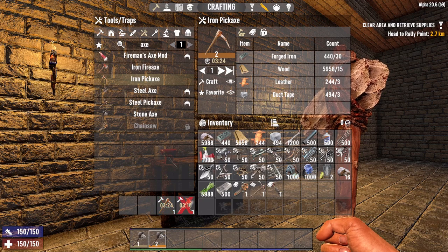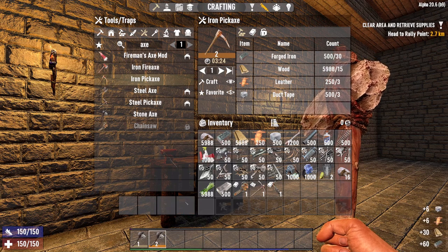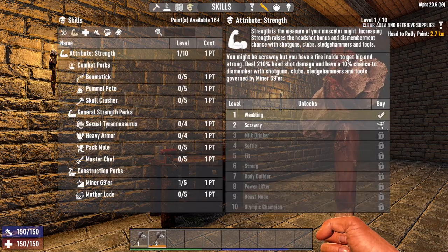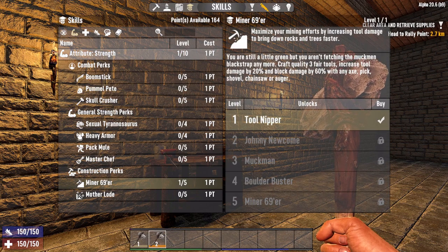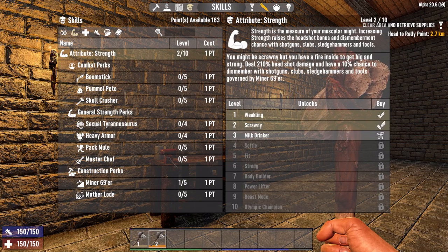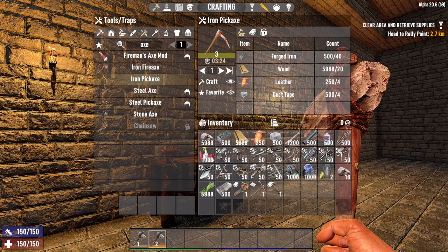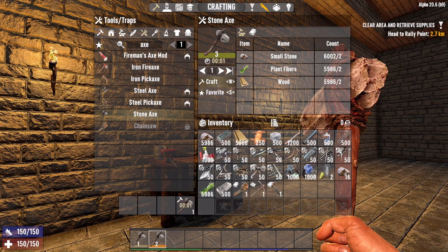These are much more complex items to create, so they take a little longer than a second — it takes three minutes and 24 seconds to create. We're going to cancel those, but that's how we do it. If I want to continue to get to quality level three, I need to continue to invest into Minor 69er. If we highlight the second perk you can see it says craft quality three. Now you see it's locked — that's because the requirement is strength level two and we're only at strength level one. So we go to strength, upgrade to two, then back to Minor 69er and upgrade. Now we can create quality three level tools.